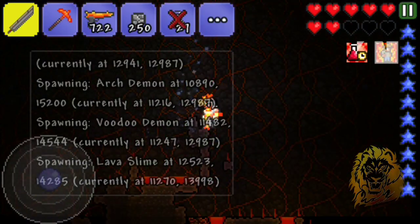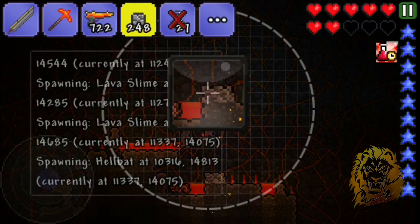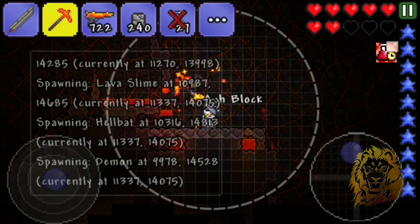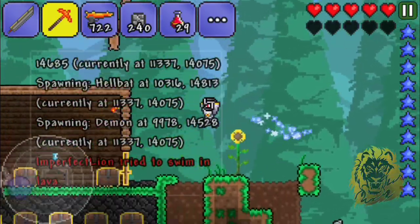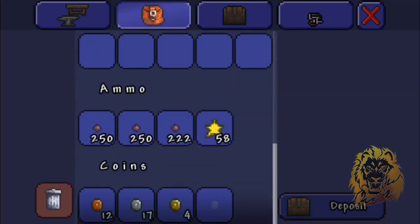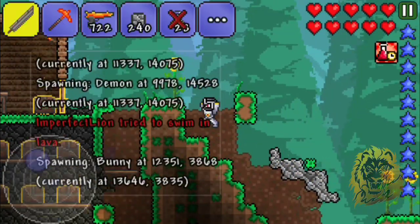I can't see anything - seriously, I'm not joking. What do these fire blossoms do? This is annoying, I'll just put all my gold back because I hate to lose it. I've already lost most of it.